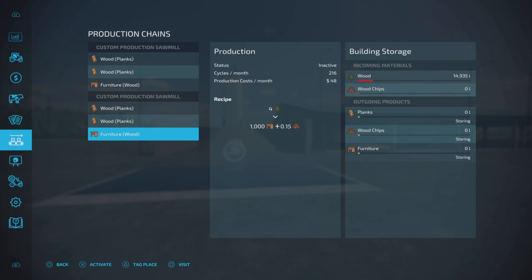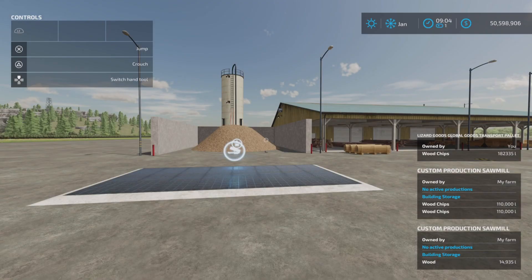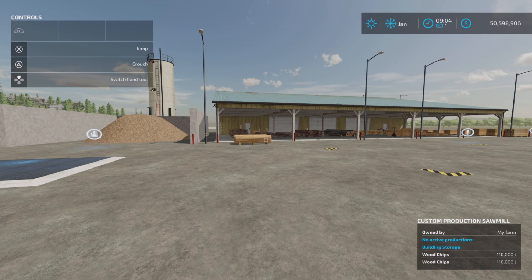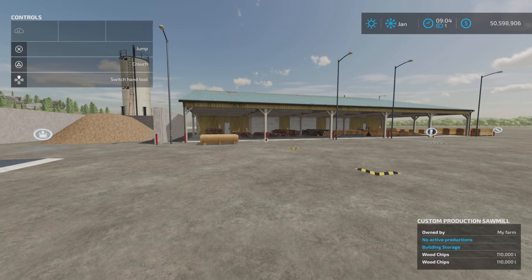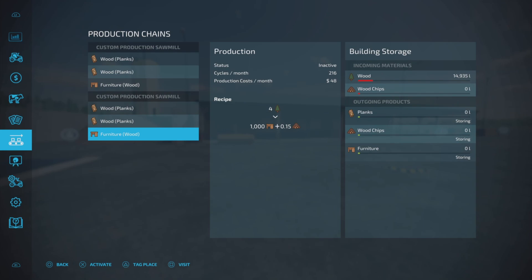Let's get our little help window on here. Right, so what do we have? It's a sawmill. It doesn't say what the maintenance per day is on the building — $50,000 to purchase, so it's pretty cheap. Let's look at the production chains.